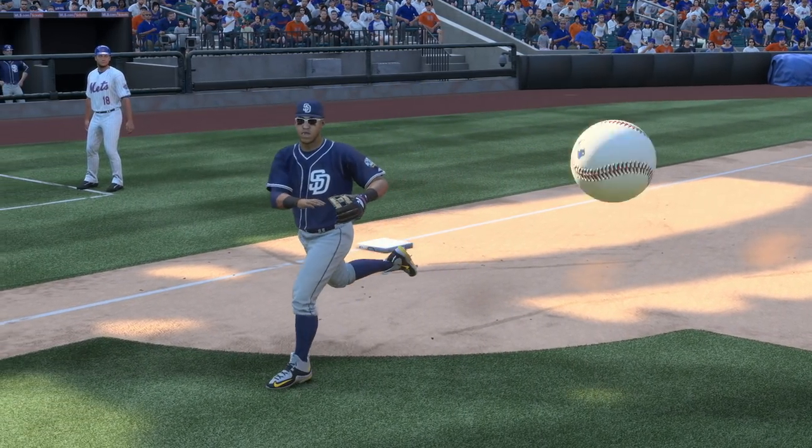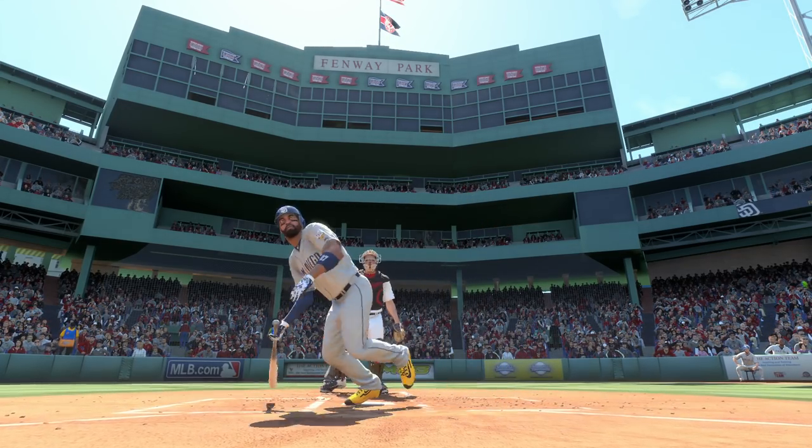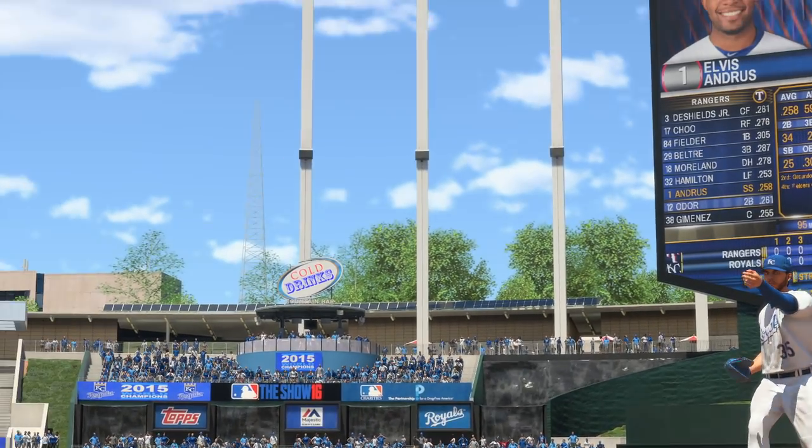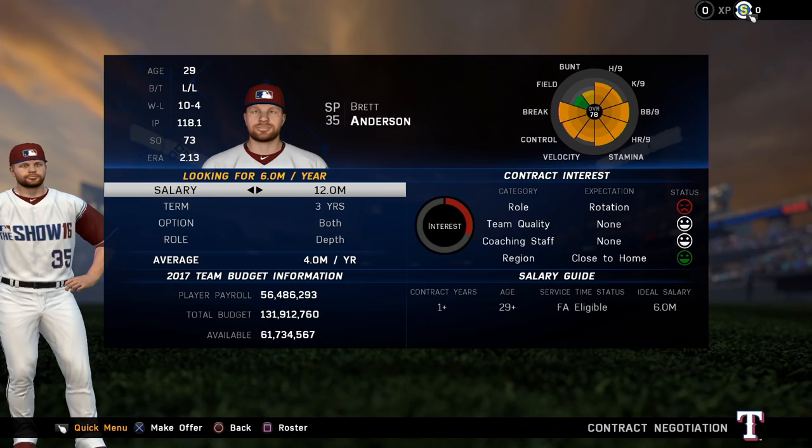You'll have to consider some of these factors when signing free agents in the off-season too, since contract interest works in a similar manner to player morale. In addition to contract terms, players will have expectations and preferences, like wanting to play close to home. We added birthplace for every player in the game.